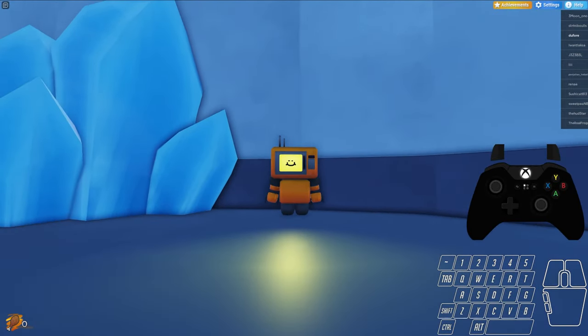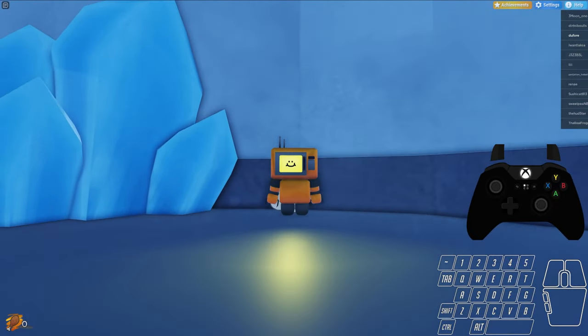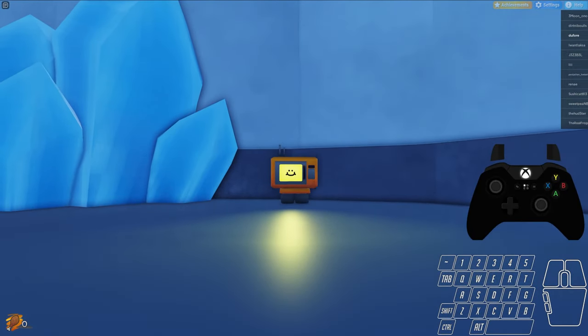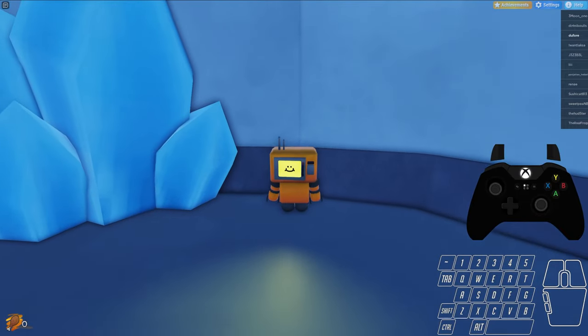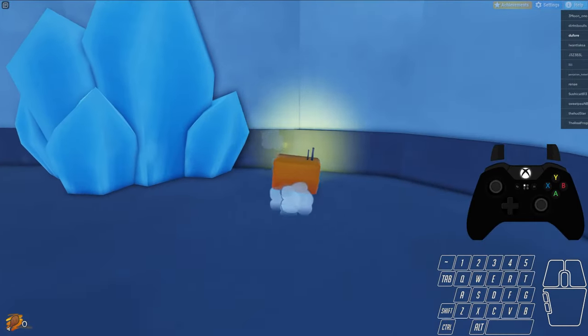Jumps are dynamic, so a small press is going to be a small jump, a long press is going to be a high jump. You can also do a crouch jump that gets you a little higher. Our best jumping option is the turn around crouch jump — it gets you even higher. You'll see me use this later in the run.